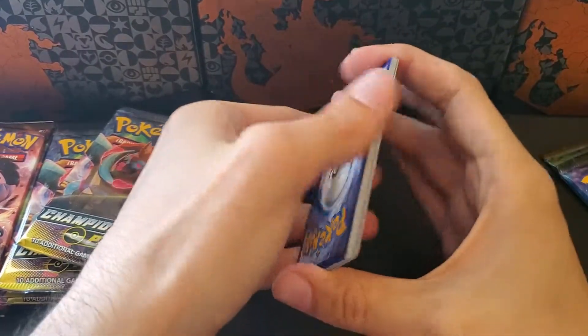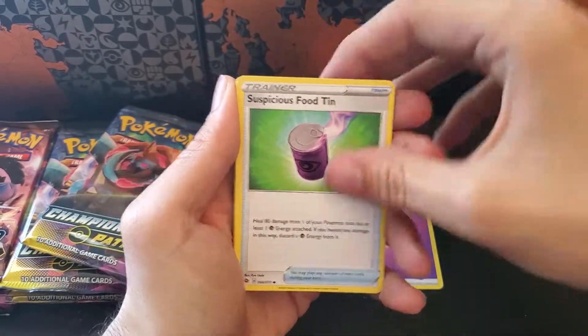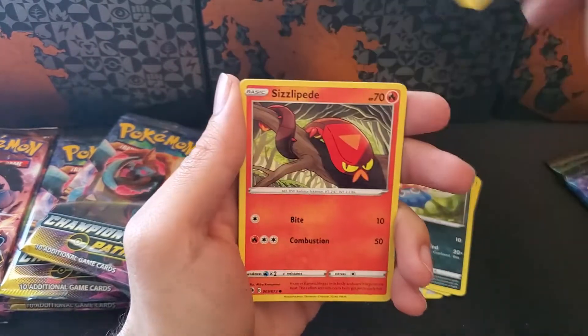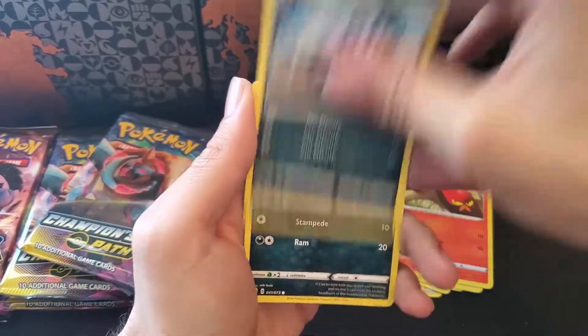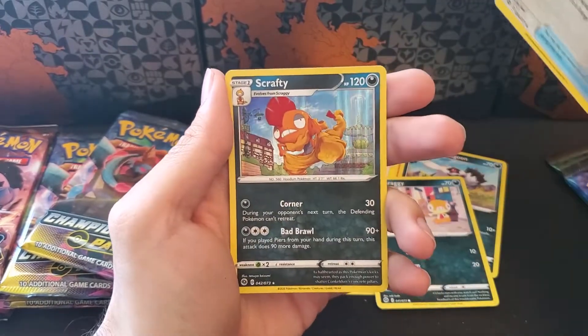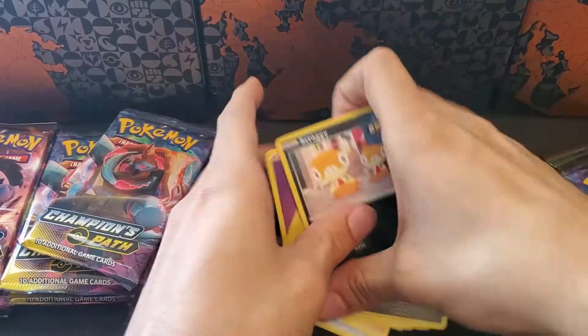Let's go water. Psychic, Suspicious Food Tin, Sonia, Boltund, Inkay, Pokeball, Sizzlipede, Galarian Goon, Scraggy, a Reverse Hyper Potion, and a Holographic Scrafty.